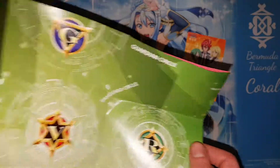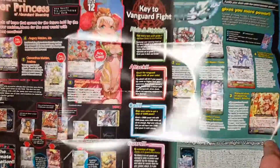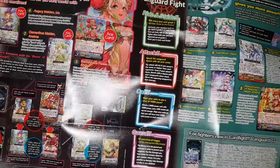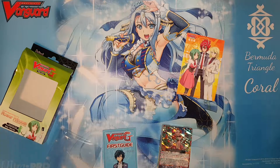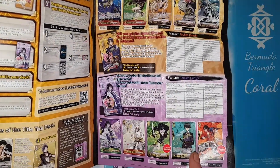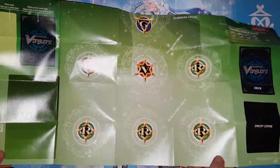This one's green. Maybe we'll actually look at the back this time — there's a whole bunch of cool artwork on the back. It looks pretty sweet. Flower Princess. It shows a bunch of the cards in here. It shows keys to a Vanguard fight. The other one maybe showed tips or extra information about the characters. Cool, and then some more stuff on the side. Let's just set this up and then see what this deck looks like.